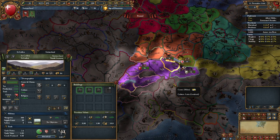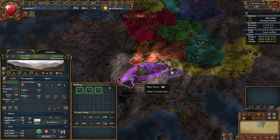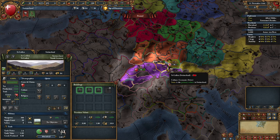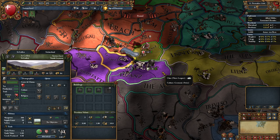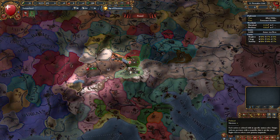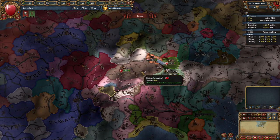When we look at the culture map mode, we see that there are more Swiss culture provinces. There are two in Savoy, and Geneva is also Swiss culture. The two provinces from the Three Leagues are also part of the Swiss culture group. So we want to consolidate all of Switzerland under our own control - that's something we are going to focus on at the start of the game.